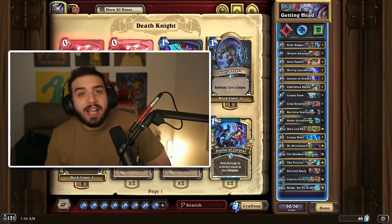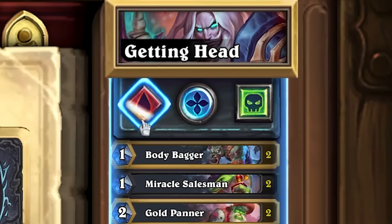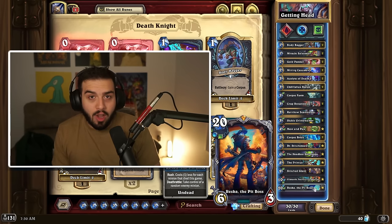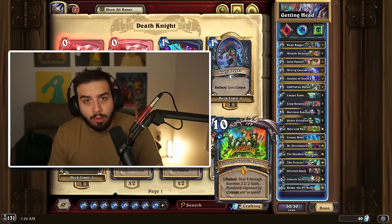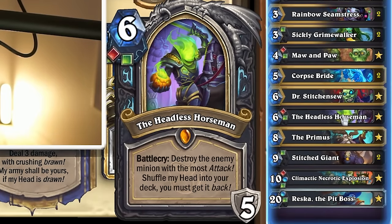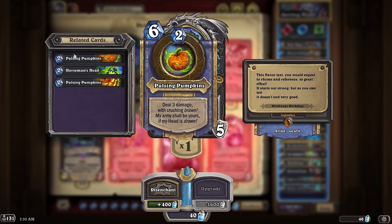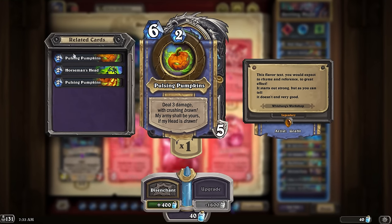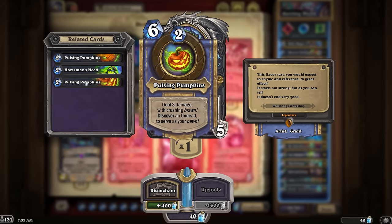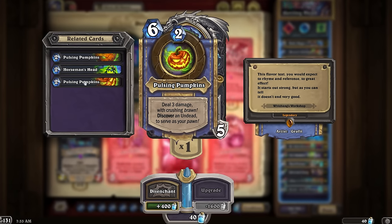Death Knight, being our first class in alphabetical order, is basically doing the same thing it did last expansion with Rainbow Death Knight. You have Ruska, which is a pretty great card, and Climatic Necrotic Explosion, but the real win condition nowadays is gonna be the Headless Horseman. The great thing about the Headless Horseman is that the hero power is generally pretty good, just doing three damage for two mana, but once you actually get the head, your hero power allows you to discover an undead, which means you have infinite value.